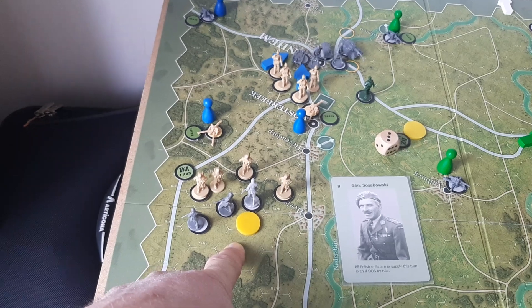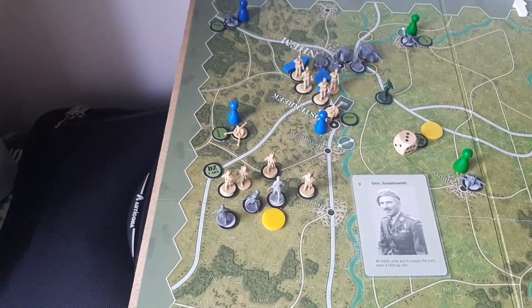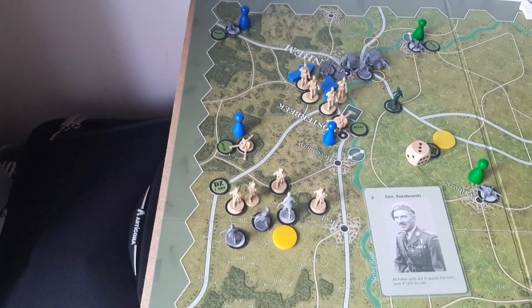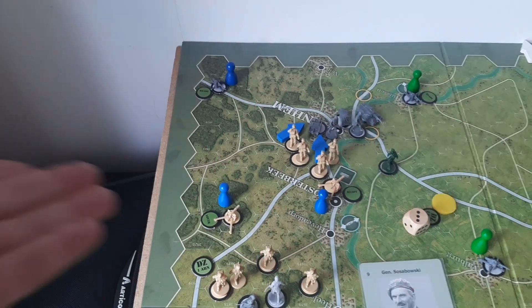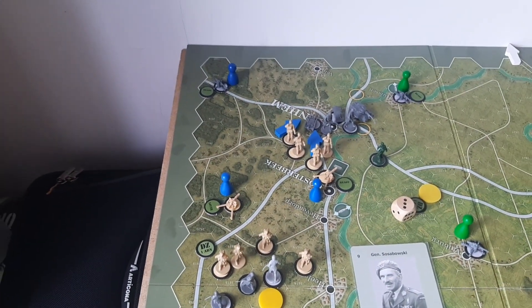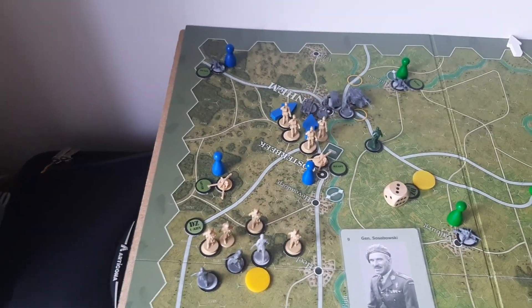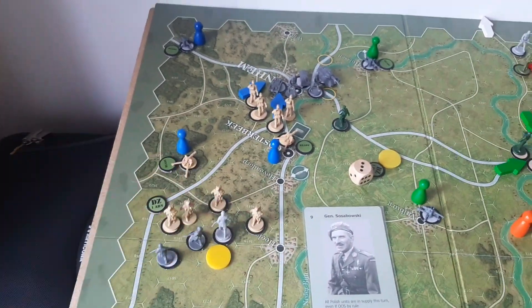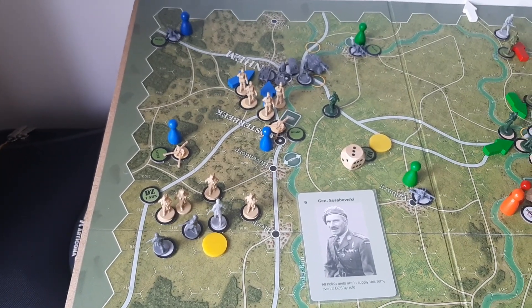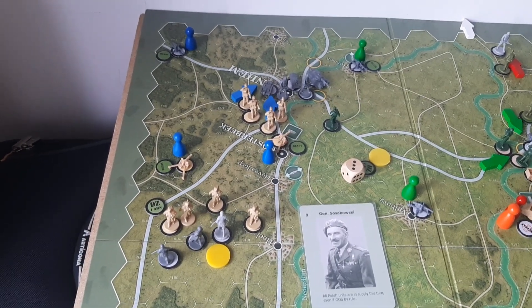They would have to draw supply from this very drop zone. And if the British one were overrun, obviously they couldn't be supported by any British artillery, because in order to attack — and that includes artillery — you need to be in supply. In this particular case the Brits have also run out of ammo; well, they can still use it this turn but they don't have any lying next to them. The Poles could however be supported by any 30th Corps artillery that would be in range, but obviously they would have to be in supply in order to attack. So that's the small difference there, but it could turn out to be a pretty significant one. Thanks again for watching.